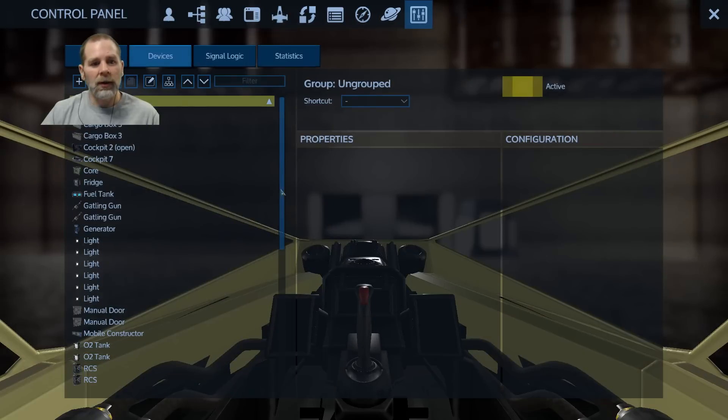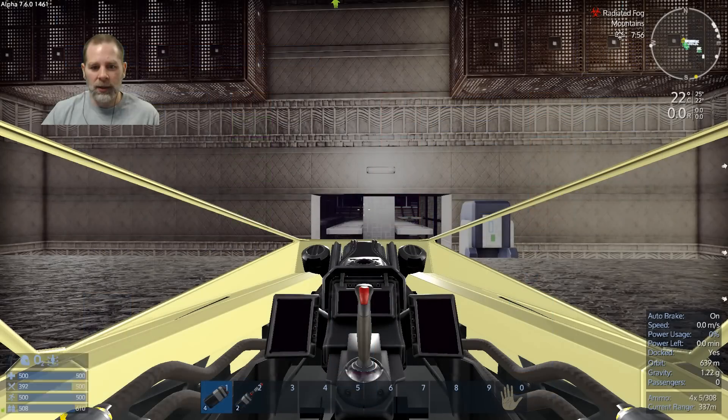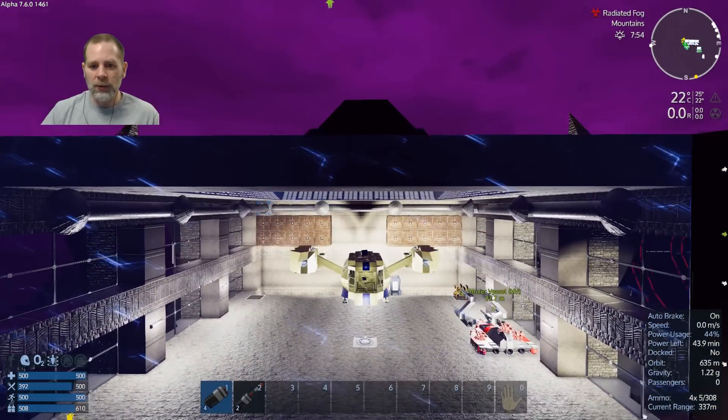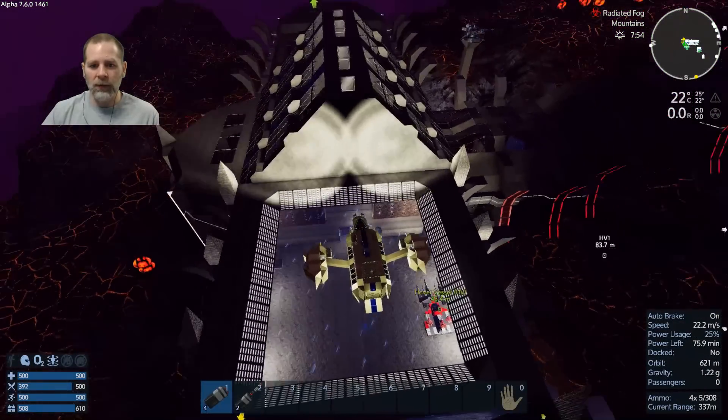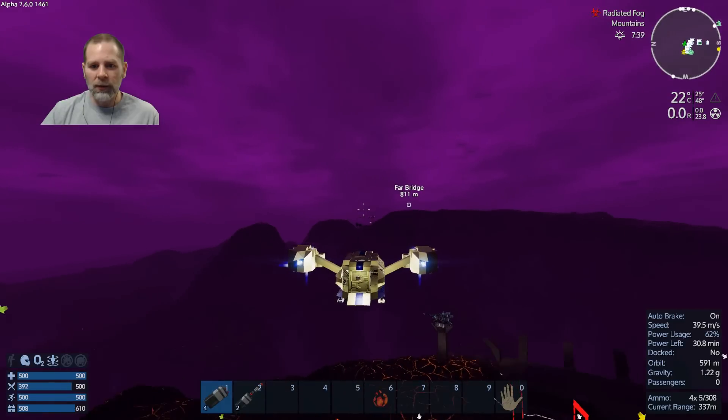What we're going to need are the missiles, because the plasma is worthless and so are the lasers. All the high-tech weapons are basically not worth building, and the ammo is super expensive. Even if the ammo were cheap it still wouldn't be better than the other options.